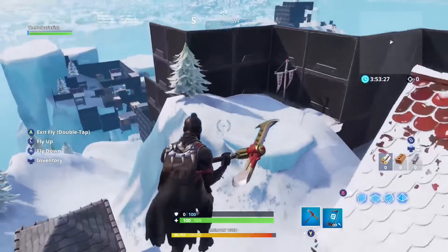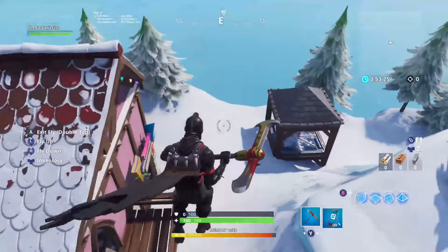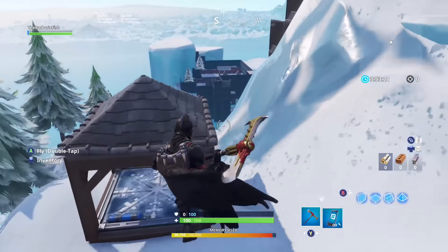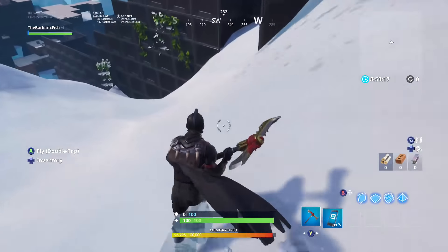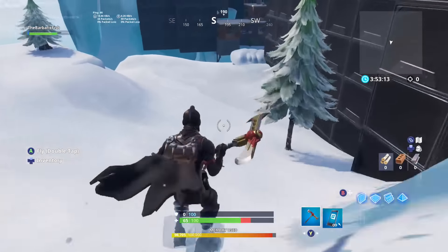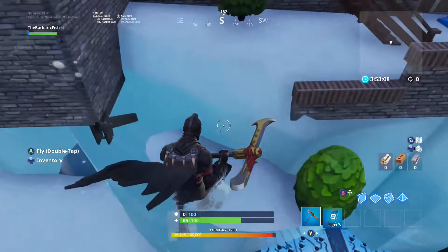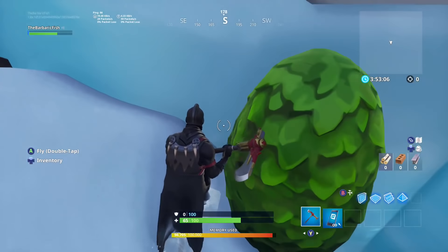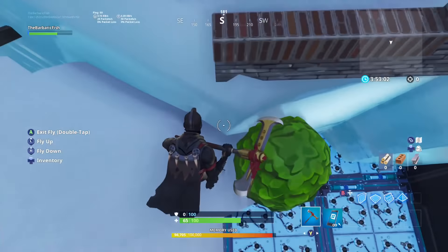Okay guys, you asked for it and this is a tutorial for the third map — code is in the description. First thing you want to do: get on the ice, fly down here. You can take a bit of fall damage. I see one kind of angle this way and get here.